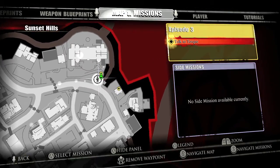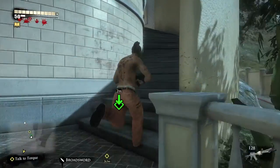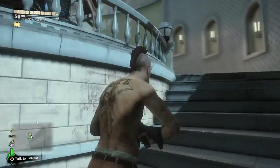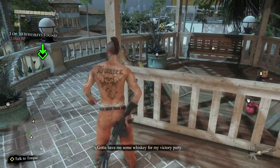The second one will be in the mansion area in Sunset Hills. Now we're going to move up to this mansion place. You want to climb this spiral staircase and then make your way to the gazebo. Grab it right here.